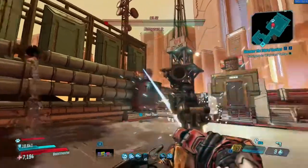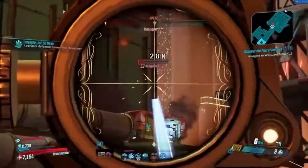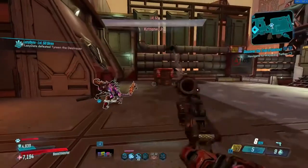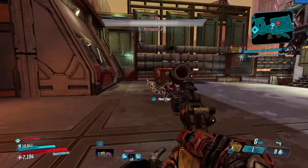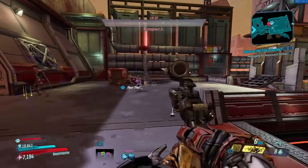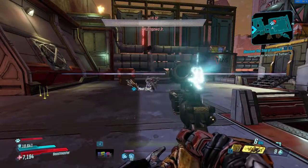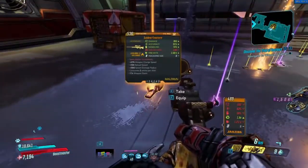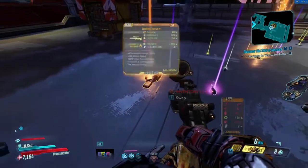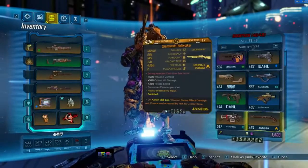Moze's is definitely the Blast Master — 'Slow and steady wins the arms race' — the longer you go without reloading, the more splash damage Moze deals. Very strong no matter what build, so long as you go without reloading through Bottomless Mags and increase more splash damage for Demolition Woman. For Zane, the best all-rounder is the Executor, which provides extra kill skills increasing accuracy, handling, crit, status effect damage and chance. Red text: 'Have a plan to kill everybody that you meet.' Definitely recommend getting all of them and trying to build around them.